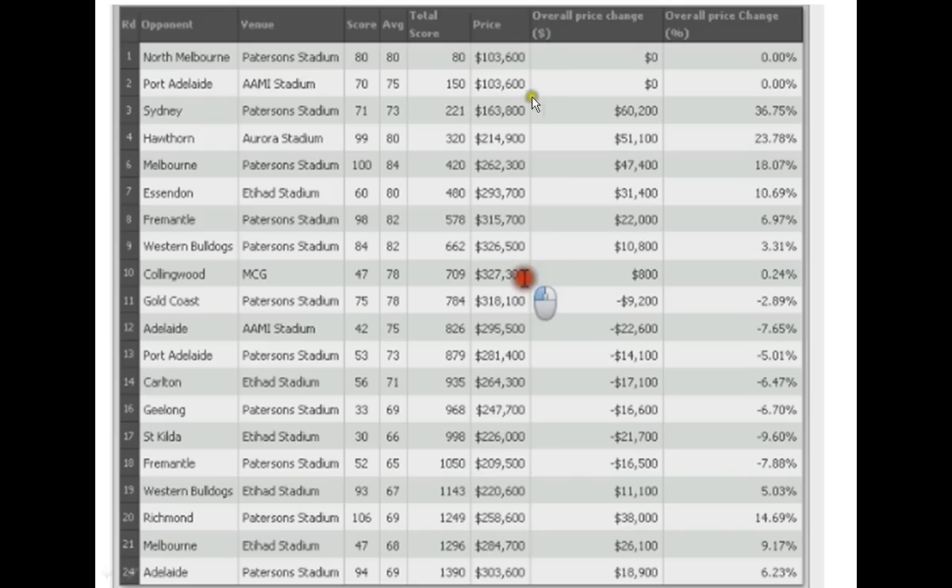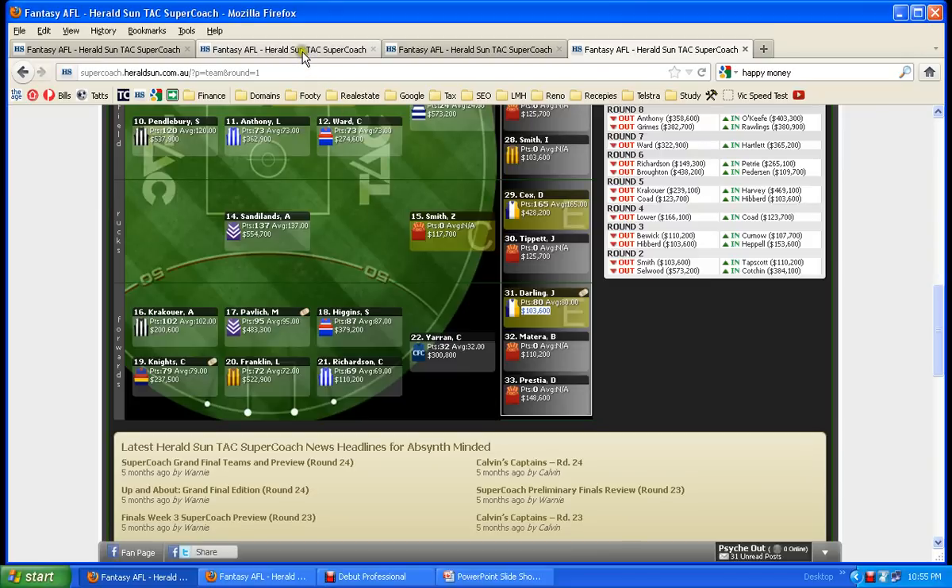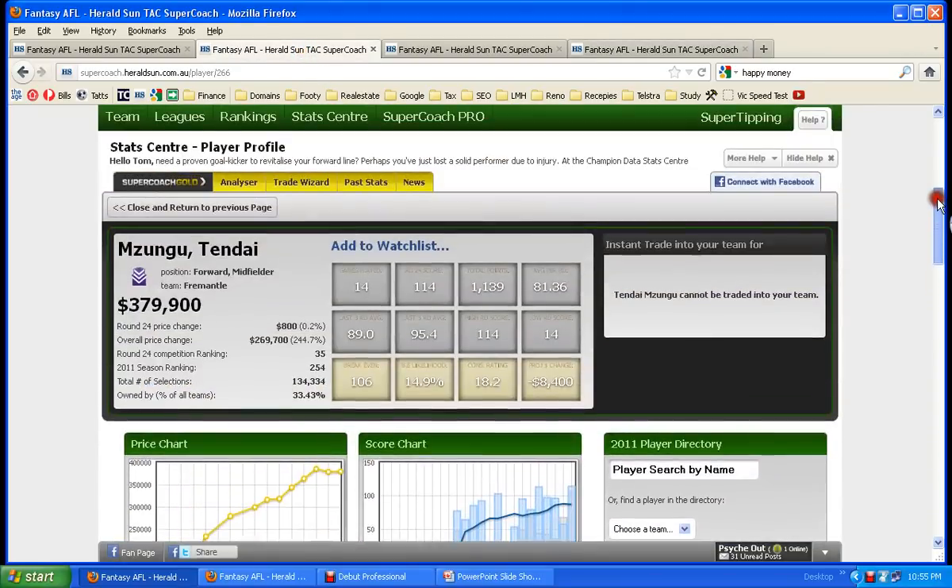If you look at his prices from last year, by round three he's gone up to $163,000 and his price keeps going up until it peaked in round 10 at $327,300. That's about the time his break-even score matched his average, and as you can see there, he didn't rise in price again. That would have been an opportune time to trade him out of your team.